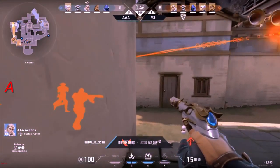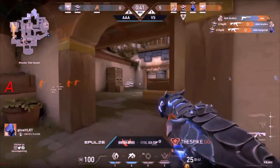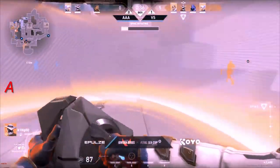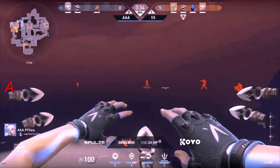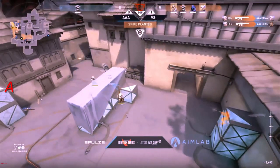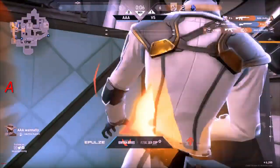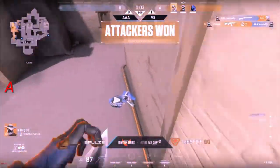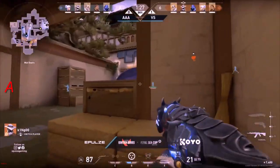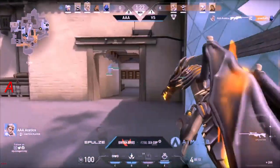Aesthetics backs up into Cubby, prepared to get a pick or two, but they check the angle — pulling out the knife instead. That allows Stax to drop, but King finds two in return, picking up the kill on Congeret. Spike being planted inside the Cypher Cage on C — slightly blocked on C Long. Assetix with a shot through the wall — what a shot! He is tired of Glow.